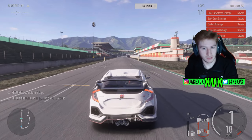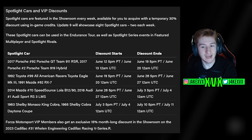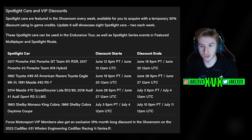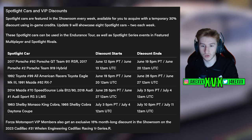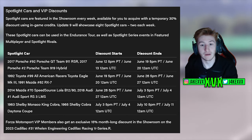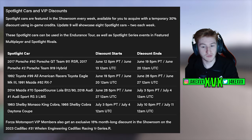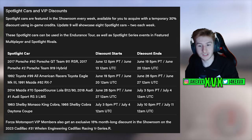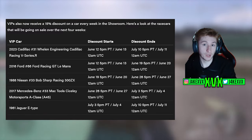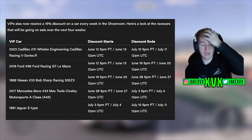That relates straight to the spotlight cars which have also been announced. I don't believe that any of these eight spotlight cars are new — there are actually two different spotlight cars per week as opposed to the standard one, so eight spotlight cars over the course of four weeks. None of them are new as far as I'm aware. VIP members will also get an exclusive 15% month-long discount on the 2023 Cadillac Racing V Series, with one car per week available at a discount over the whole month.